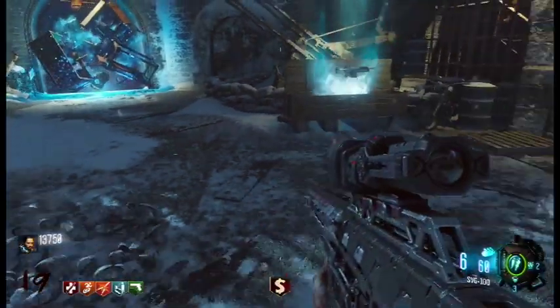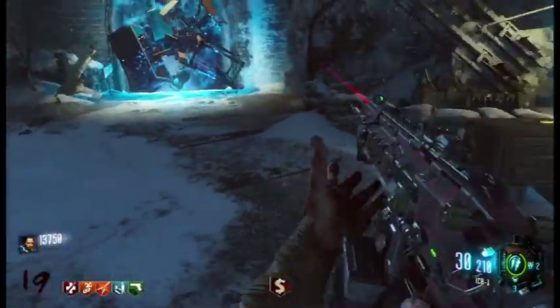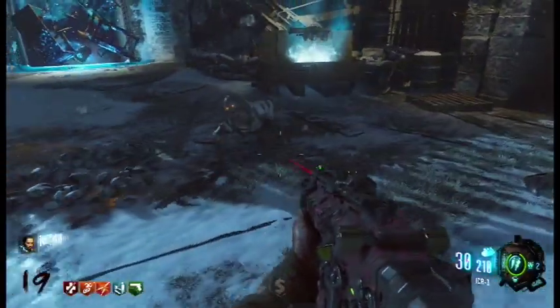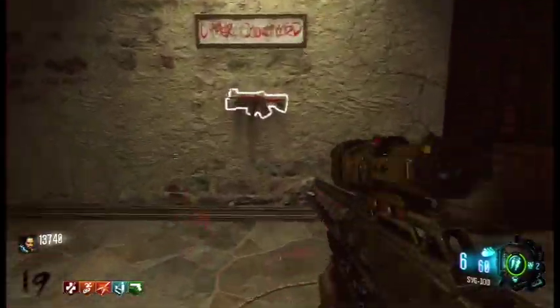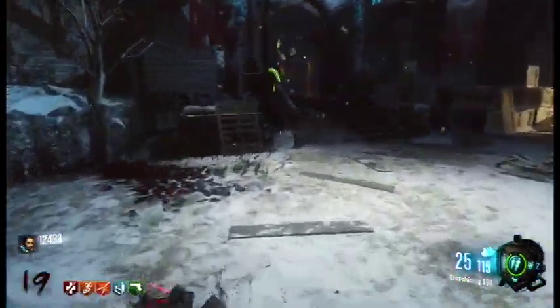I'll just go pick up my bow with the other gun. That's how I've been rearranging it — I'll get my Mule Kick first if I'm going to go with that strat. And I have been, because blast furnace and dead wire for high-round strats is a really imperative and great combination.